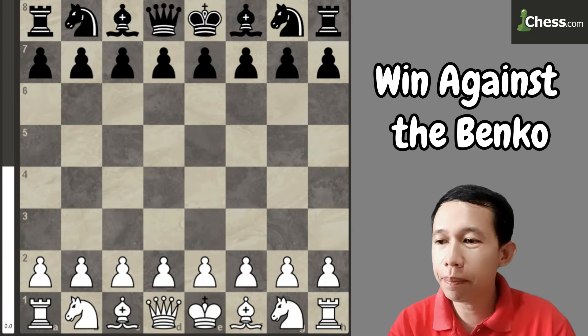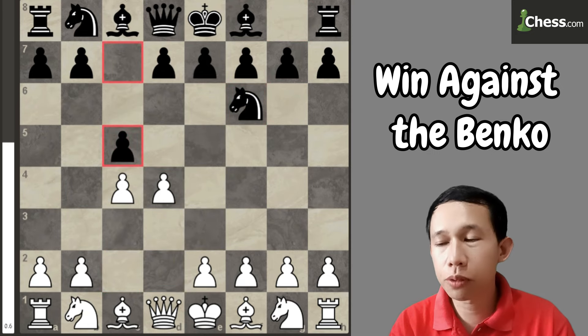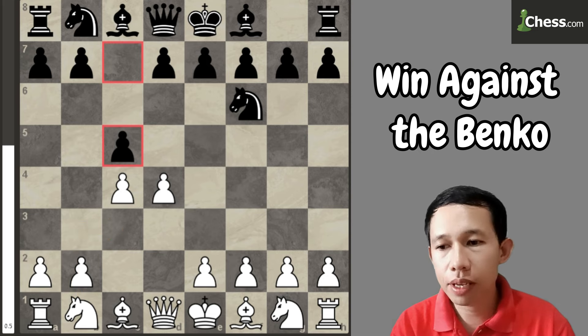Here I am white. I play d4, he plays knight to f6, c4, and now he plays c5. There are many options for white to play, like playing knight to f3, e3, capturing the pawn, or knight to c3. But the most popular move is the move d5.